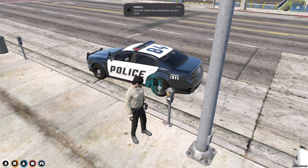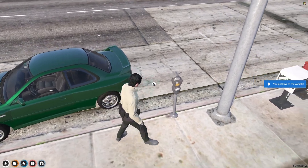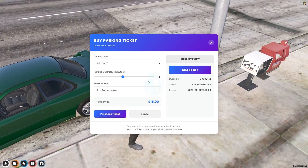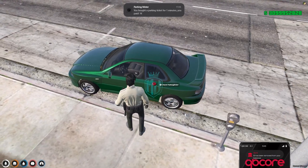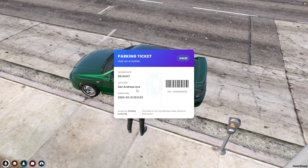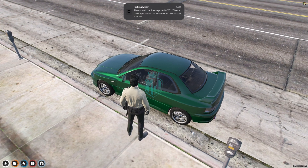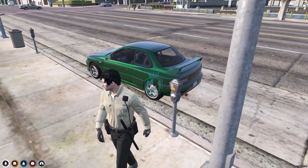We can also use the rob parking meter, which requires a lockpick. We got 224 euros from this parking meter. Now we'll use get ticket for our vehicle — we purchase it and then check the parking ticket. As you can see, it shows the location and the expiration time, which we set for one minute.